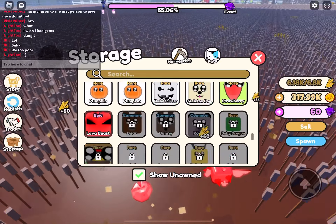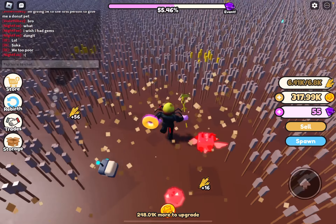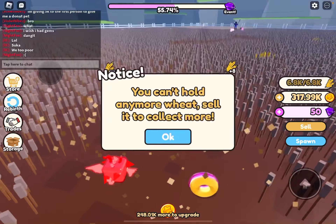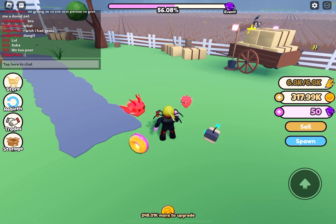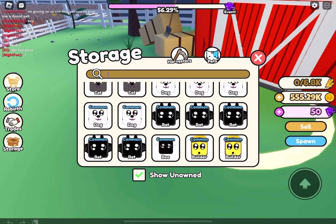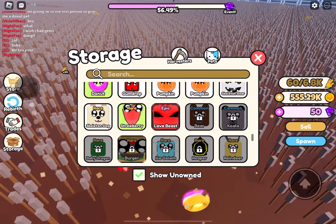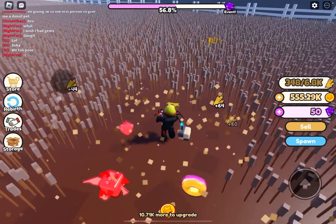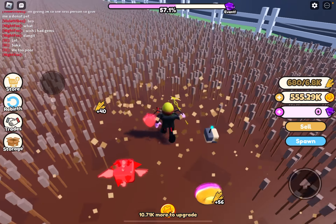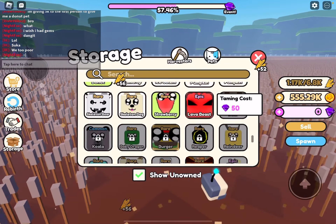Okay, let's see what we've equipped. Builder — I'll tame it for fun. I like these builders. Bunny! No way — did we just get a bunny? It's our first bunny! What do you know? Okay, now we need a bear and a koala — BK. Now I don't have any money, but it's new — that's all we need.